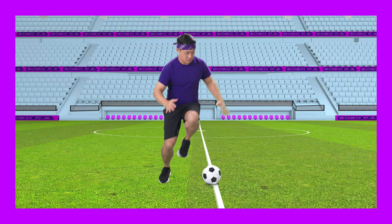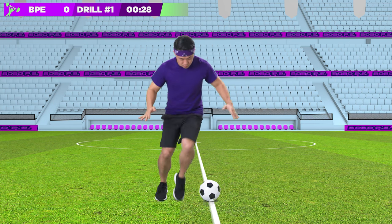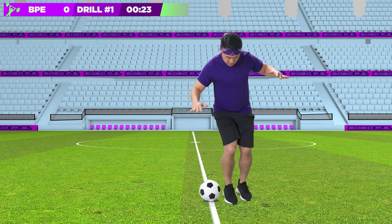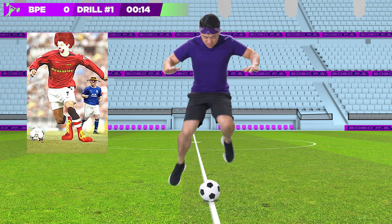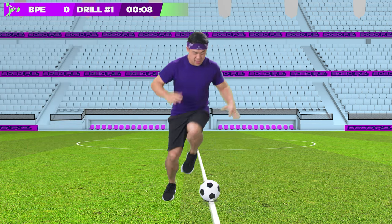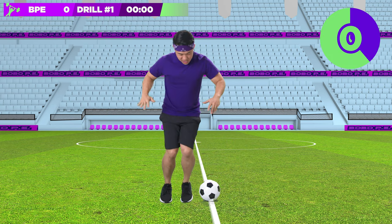First drill: jump side to side with your knees up, landing one foot at a time. Ready? Go! What do Cristiano's friends call him when he's clowning around? Ronaldo McDonald-o. Great job, Bo Peeps! Be ready for the next one.